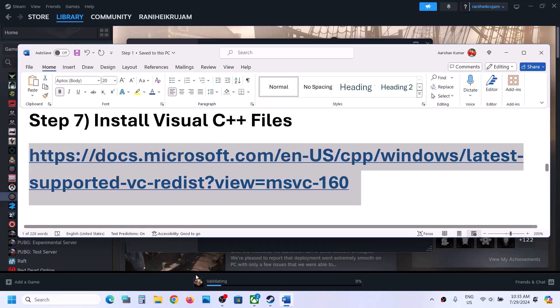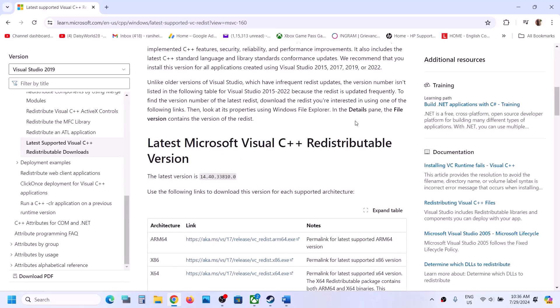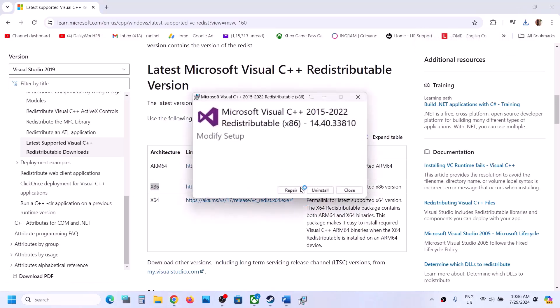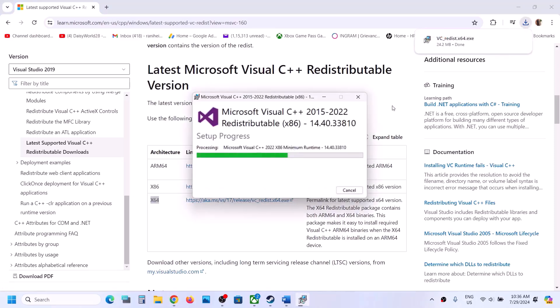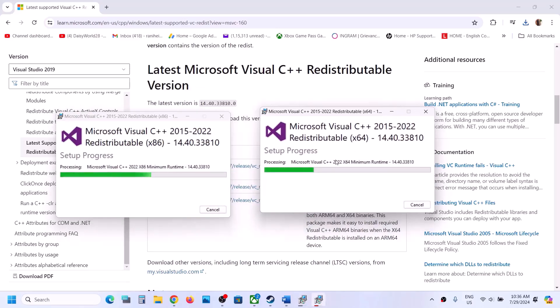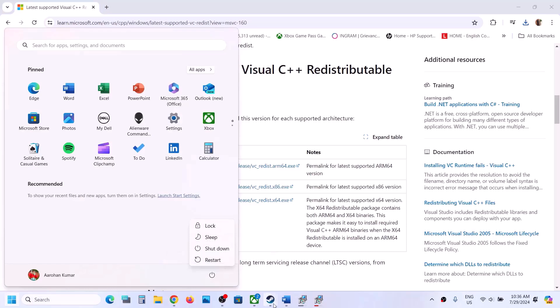The next step is to install the Visual C++ files. Copy the link provided in the video description and open it in a browser — it will take you to the Microsoft website where you can find Visual Studio 2015-2019 and 2022. Download both the x86 and x64 files. Once the download is complete, run each exe file. If you see a Repair option click Repair; if you see Install click Install. Click Yes to allow, and let the installation complete. Make sure both are installed, then restart your computer and launch the game.